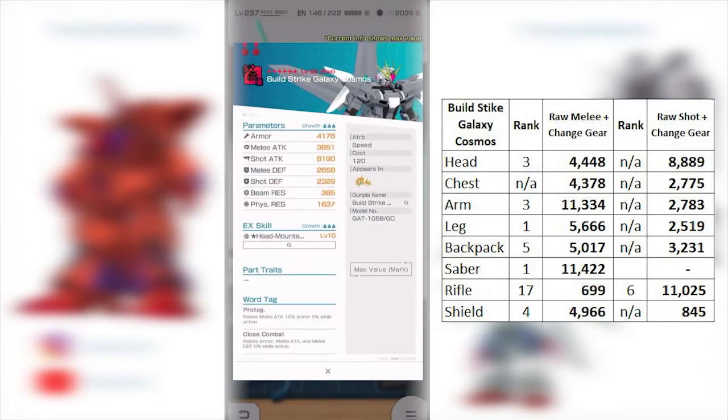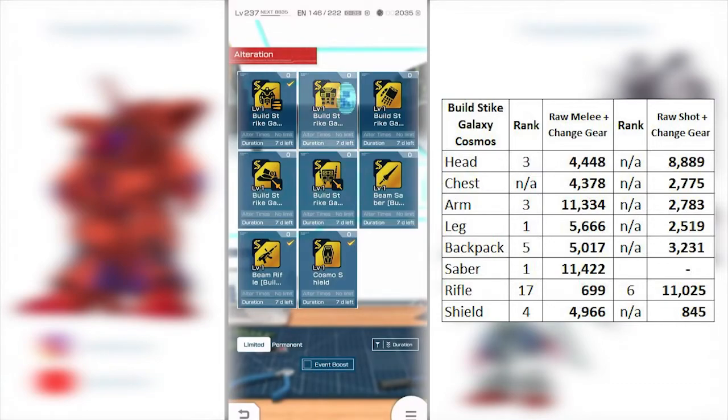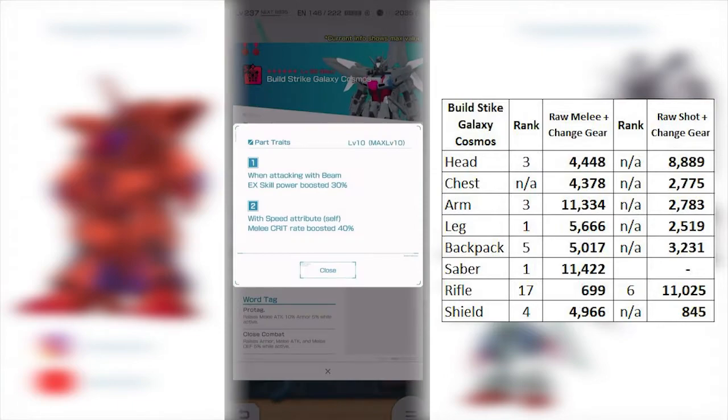Your best option would probably be sub-sliding a 1-to-1 scale part, but those 1-to-1 scale parts don't usually have great EX skills, so you might suffer from that angle. The part traits are really good — Protag and Close Combat — which is definitely something workable. This can probably act as a sub slot to a more powerful head that has a portrait. But based purely on having a Head Vulcan EX skill, I'll just say no to alteration right off the bat.